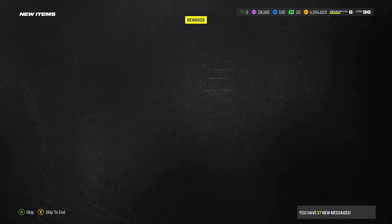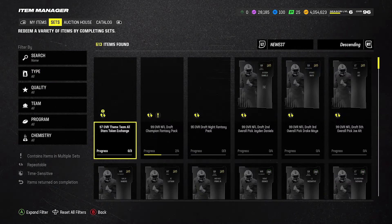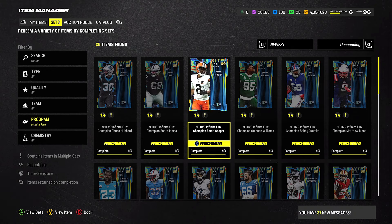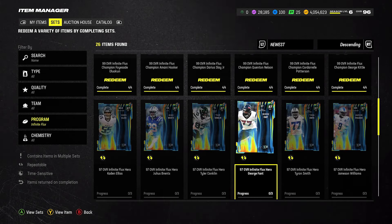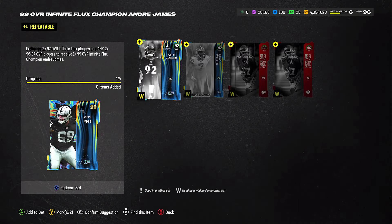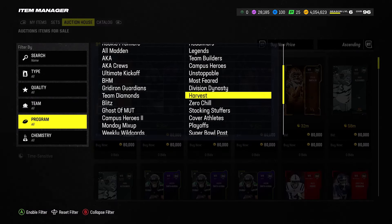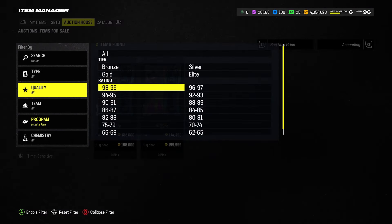Now we get to come back over here. Let's go to sets — program — now we go Infinite Flux. And now you can see here we can build these sets. So what we want to make is — actually let's double check this. I think I know which one is the higher one. I think it's this one that is the highest. I just want to double check and make sure that I'm not missing out on any 99s that might be going for higher. So let's go program, let's go Infinite Flux, and we'll go quality 99.